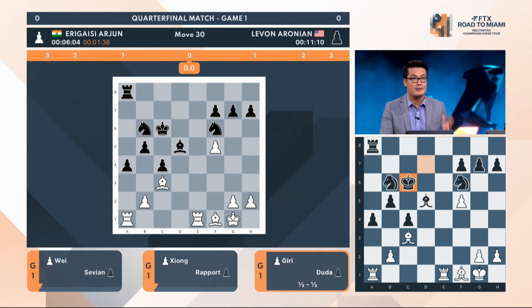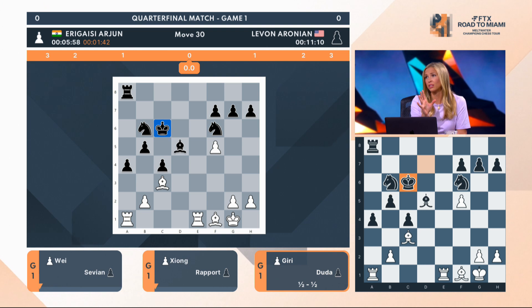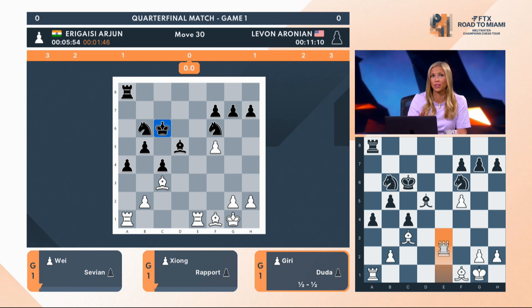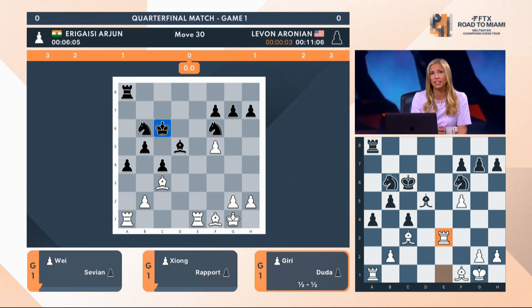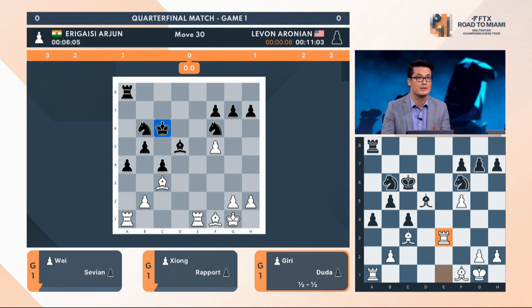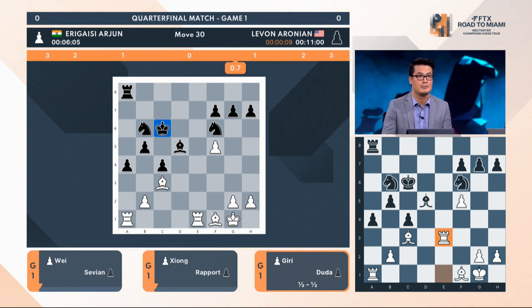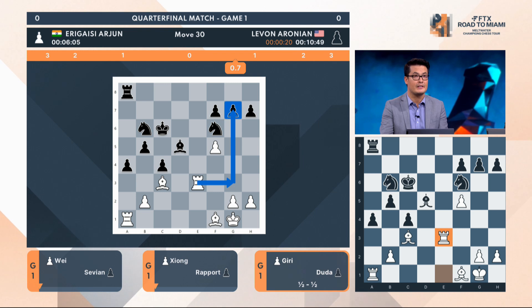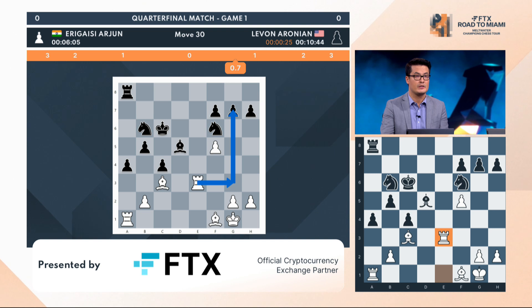I'm just dreaming as Black of maybe getting the knight to a better square and then jumping into a nice outpost later. It just looks great for Black. And yeah, it's just about Erigaisi — he's really slowed down. We talked about Erigaisi being super quick, especially when he's well prepared. He played the first 20 or 21 moves instantly. He's actually spent more than 10 minutes on his last 10 moves. Levon, meanwhile, back to what we know — Lightning Levon. Just bang bang bang, all the moves, so natural, so instinctive. Every piece connecting, every piece defended.